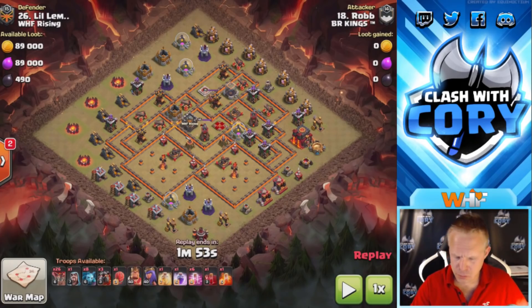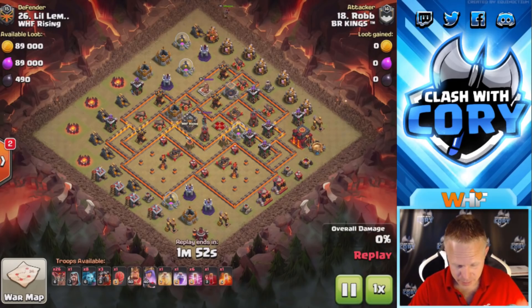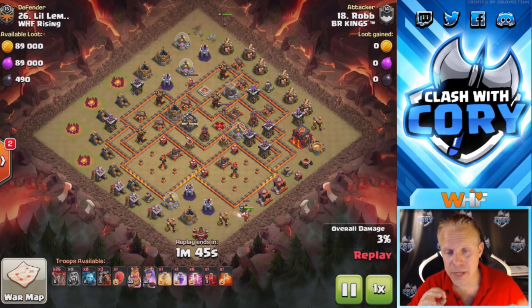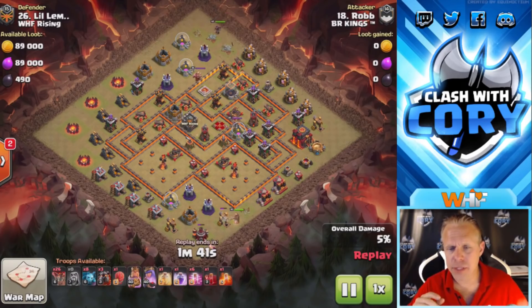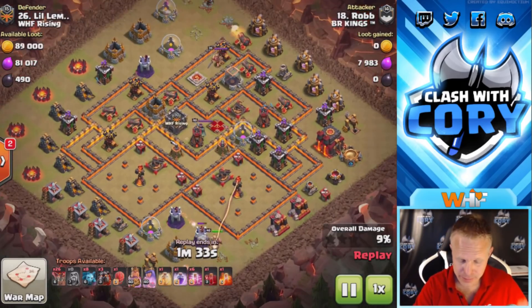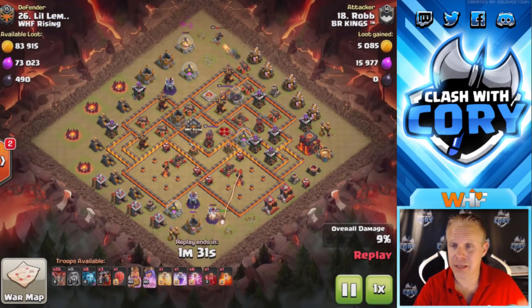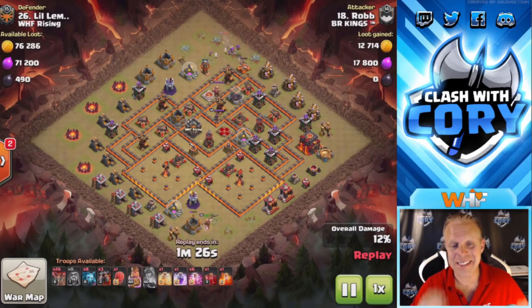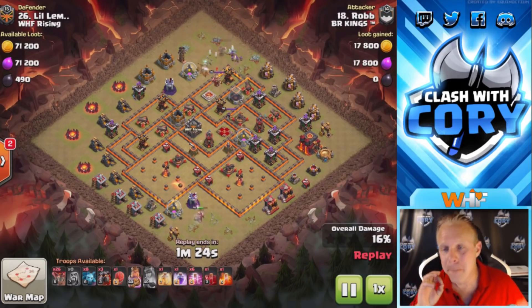I'm just gonna start right into this attack. Looks like a fairly standard lava loon army, although he's got a ton of haste spells, one rage, one heal, three hounds, 26 loons, a wizard to help a little bit with funneling with those heroes, and eight minions to help out with cleanup. Inside of that stone slammer he's got a dragon and loons — this is a pretty sick attack.